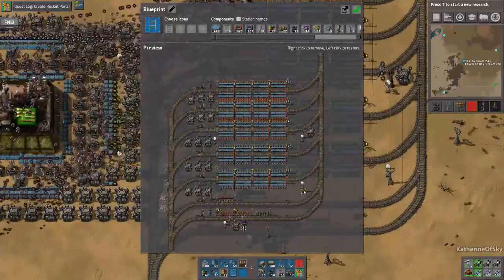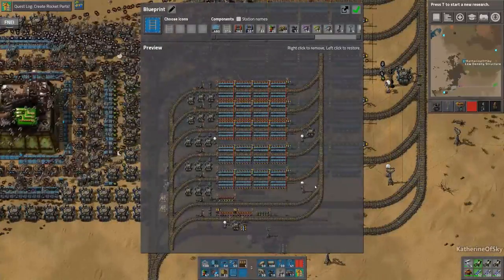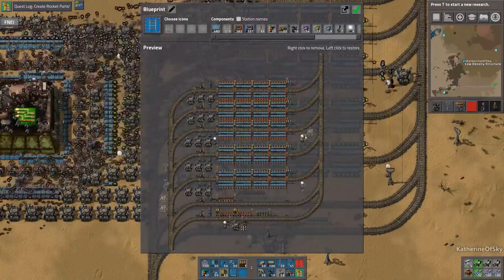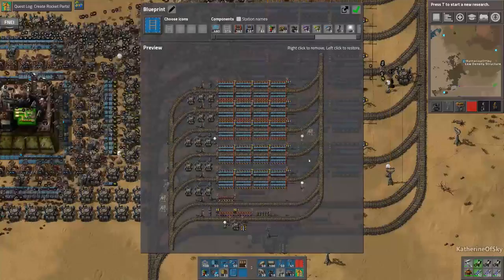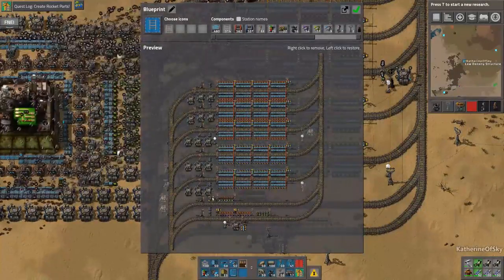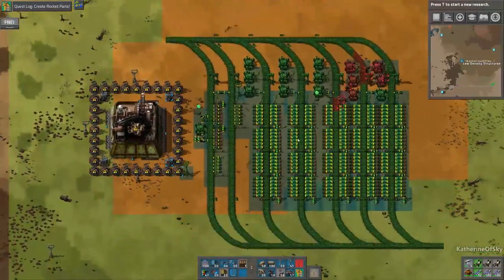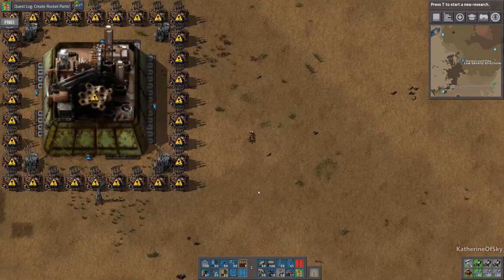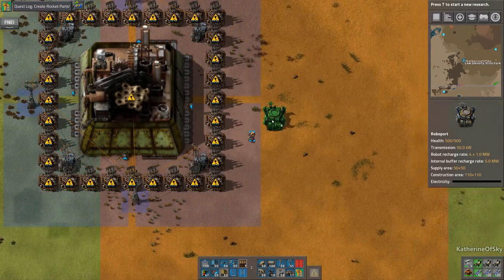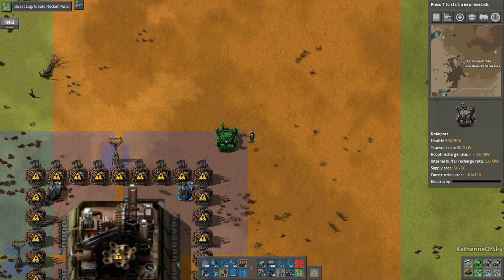I think we're missing a robo port down here — possibly. Oh no, we're not. We're fine. Let's take this out — take the power pole out, take the lamps out. And then we have our fueling station. It's good to have a fueling station. But first of all, we need to prepare this area by having massive amounts of robo ports, because this is going to take a lot. It'll be really good though.